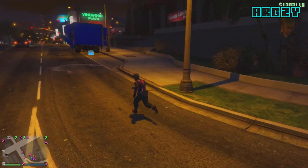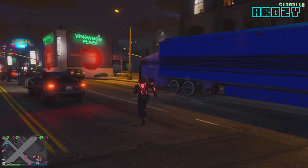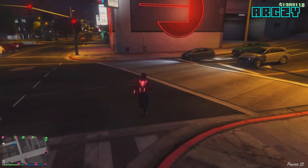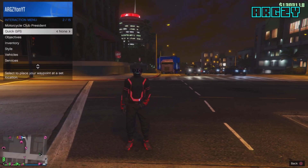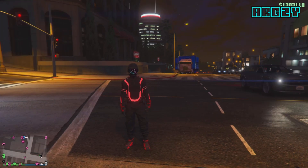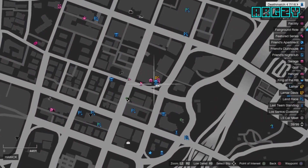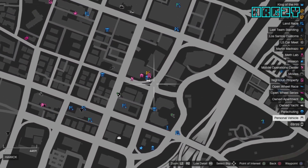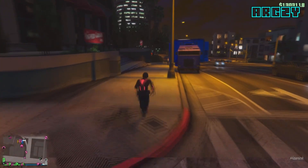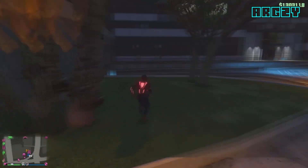Walk about as far as I do in this video — run away from your personal vehicle so you are a good distance away in order to request your Fagio using the MC. Register as a motorcycle club president and request the Fagio motorcycle. What should happen is the Fagio shouldn't spawn on the map, and your personal vehicle should still be there. If not, repeat the steps. Once that has happened, make your way inside of the agency garage to continue with the glitch.